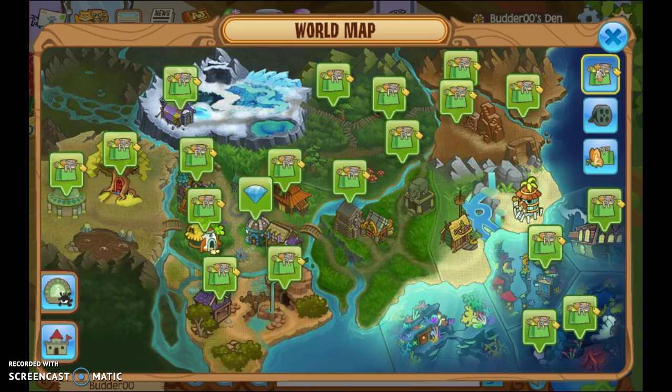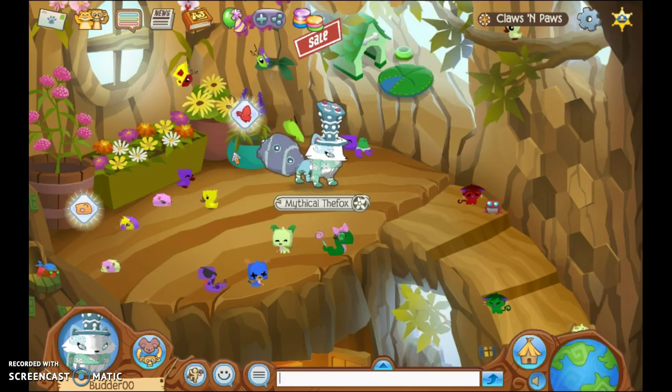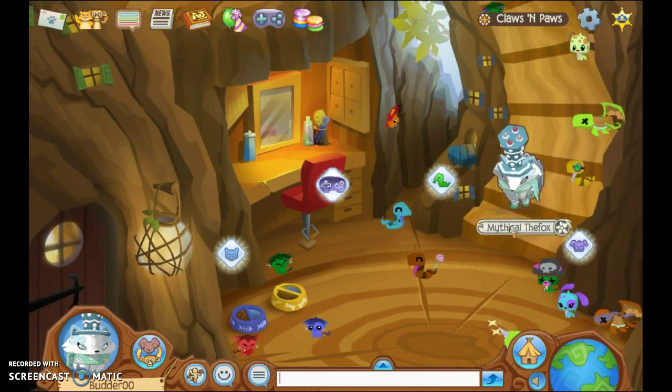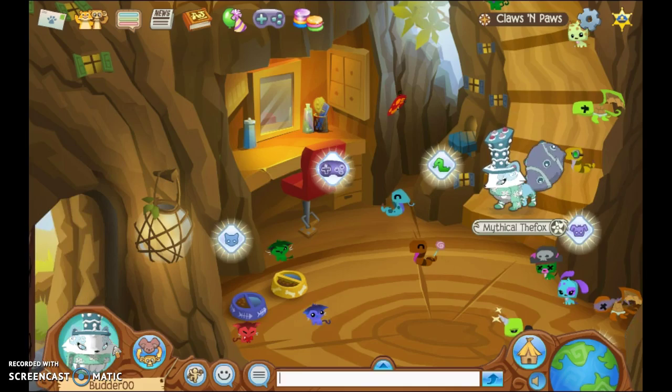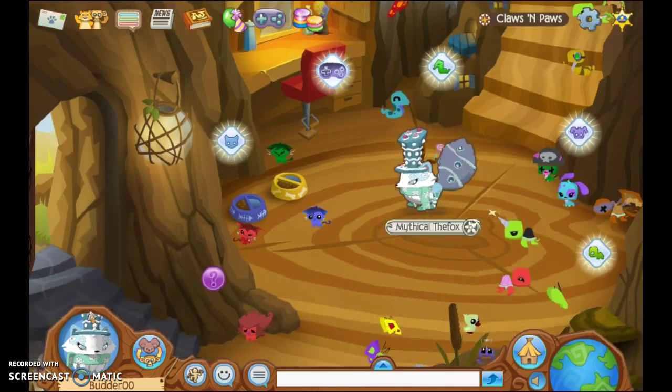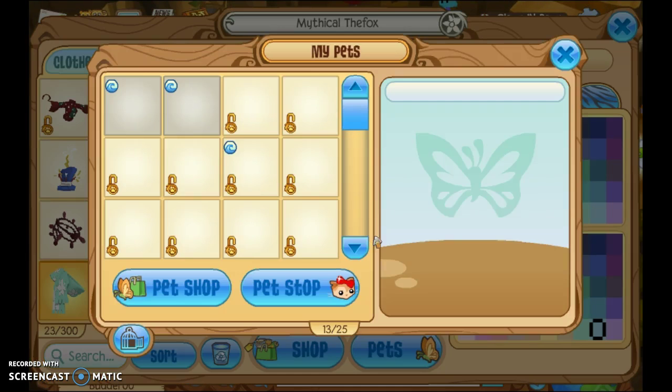So first off what you want to do is you want to go to Claws and Paws, and then what you do is once you are at the bottom of the stairs, click the door, click your arm, click Pets.